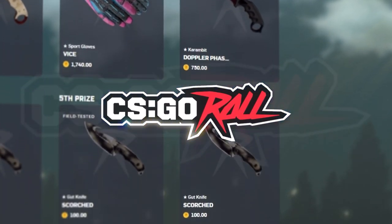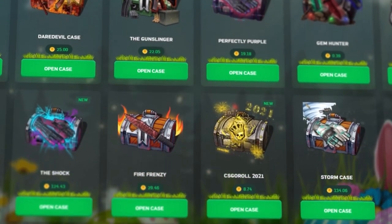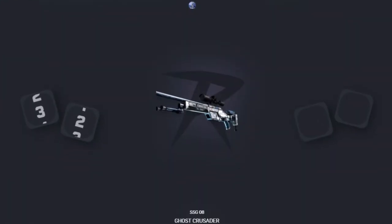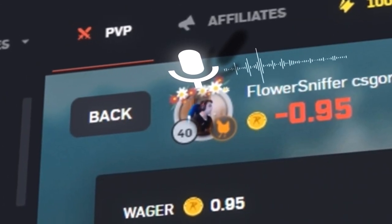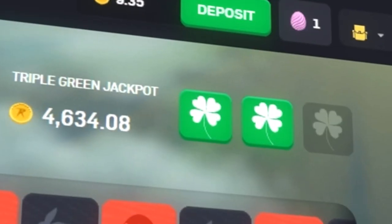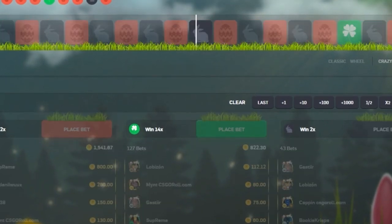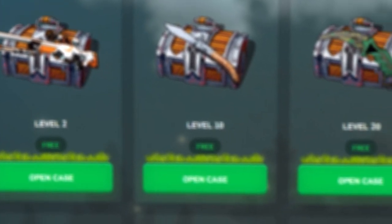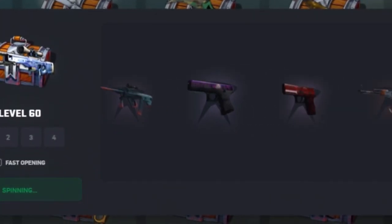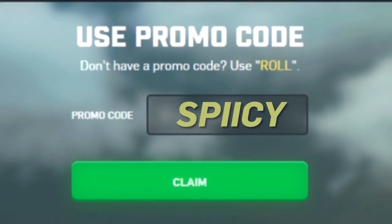GO ROLL is currently giving away thousands of dollars of skins every week. Game modes on site include crash and unboxing, which are all provably fair. PVP is my favorite mode because of the voice chatting feature. GO ROLL also offers a jackpot for when it hits triple green, split with those who are brave enough to bet on it. They also give back to their players with daily cases — I'm level 40 so I get 5 cases. Use the code SPICY for free cases.